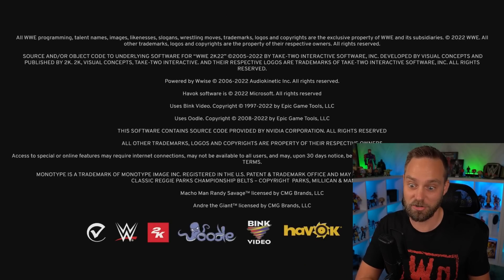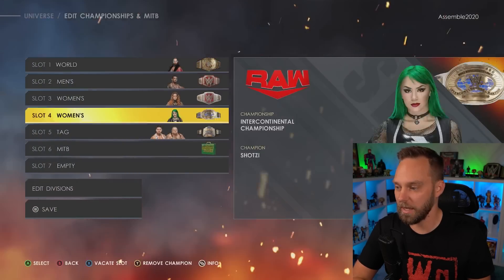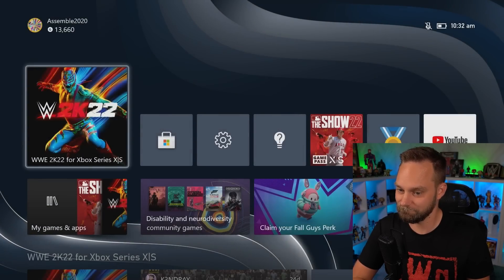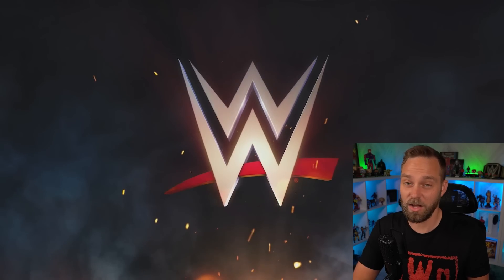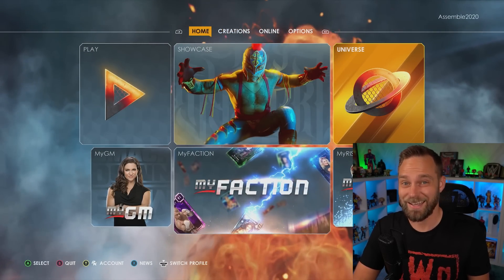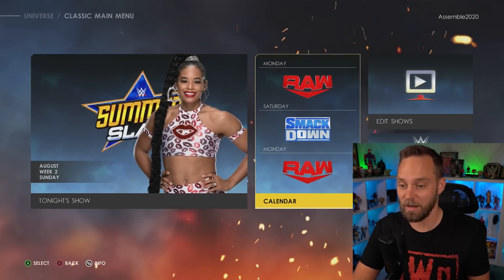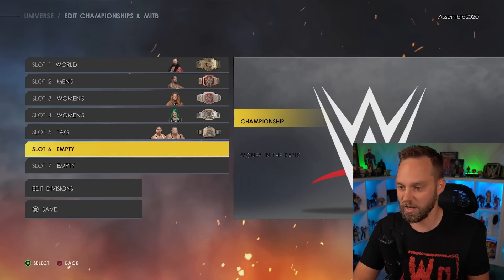This is either directly tied to the custom Money in the Bank briefcases being downloaded and crashing your universe when you try to get rid of it, or it is just that slot in universe mode with the Money in the Bank that can mess it up too. Let's try this again - let's go into edit championships, delete this slot so I don't have any Money in the Bank. Now let's add a Money in the Bank. Crashed it again. It crashed before I could save or do anything.